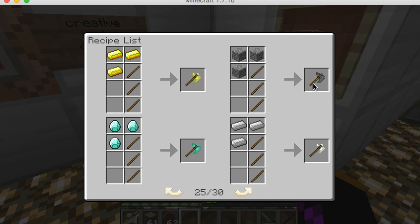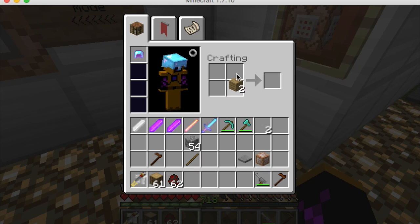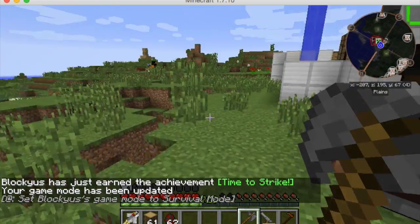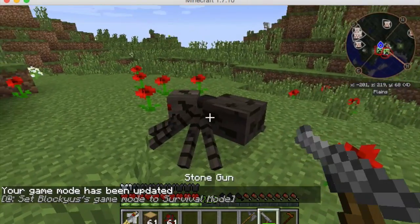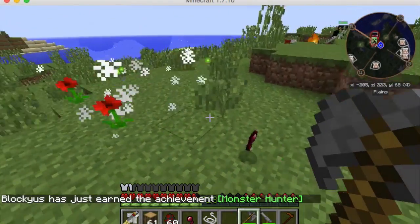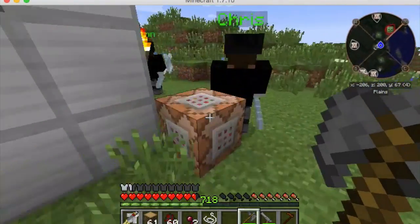Let's see how effective the stone battle axe is. To make it you need three sticks and some cobblestone arranged in that pattern. Let's grab the stone battle axe and test it - placing a spider. Three hits and it kills it. Wow, this is pretty good, and it's only stone!